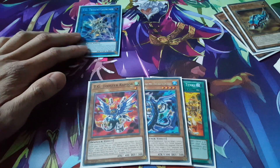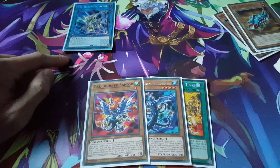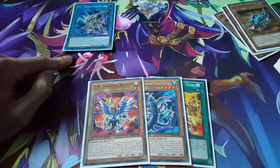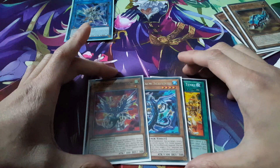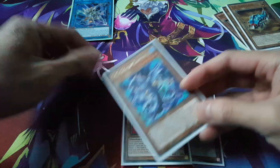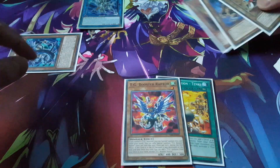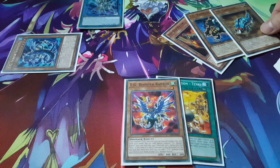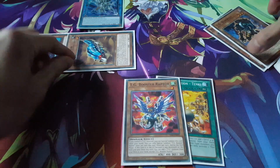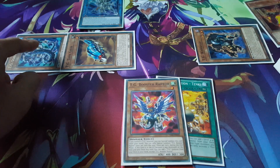So we have our TG Trident Warrior — his effect is if it's a link summon, you could special summon a TG monster from your hand, deck, and graveyard, just one from each. Obviously we're going to bring out the Screw Serpent because it can have an effect that can trigger off. And from the graveyard we're going to bring back the Tankrub, and then the Screw Serpent will then just bring back the Warwolf anyway, so it's fine.